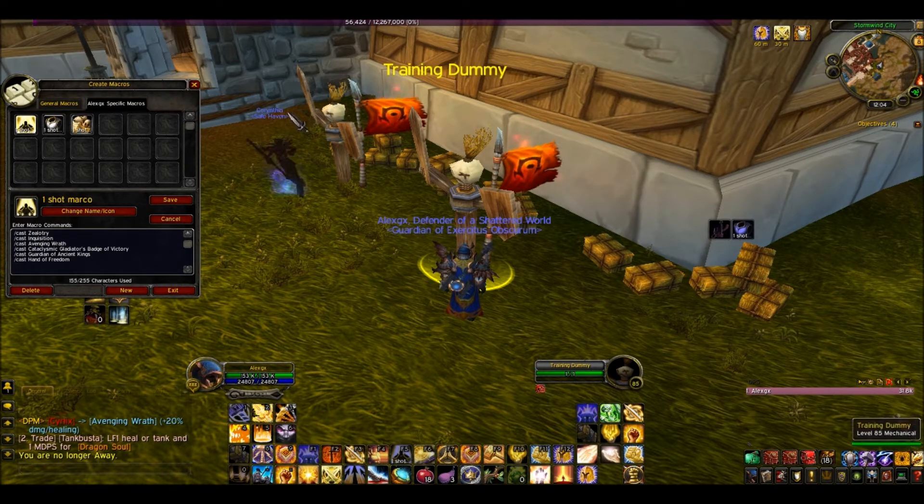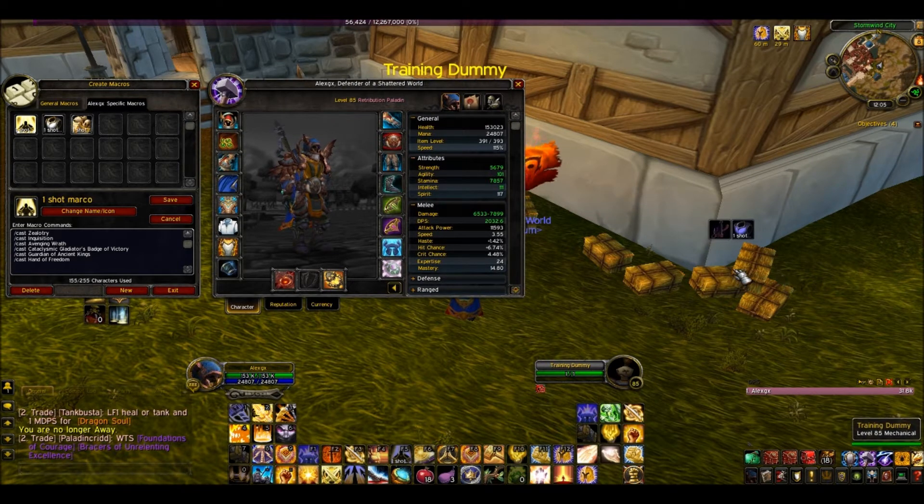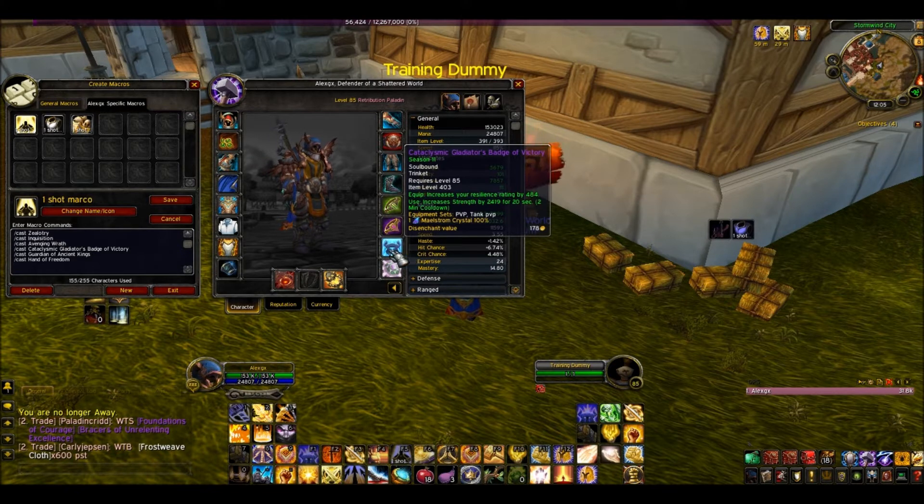To do this macro, you want to look here for the one-shot macro — this is what you have to put in. I will put these images in the description of the video. Now if you're doing PvP or PvE and you have a damage trinket, I use this Season 11 item level 403 trinket. On use, it increases Strength by 2419 for 20 seconds on a two-minute cooldown.